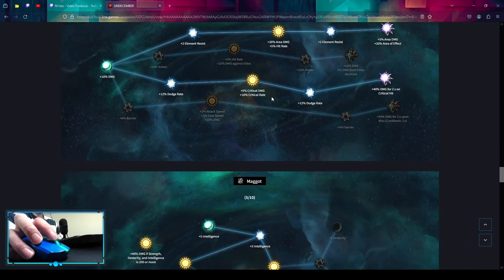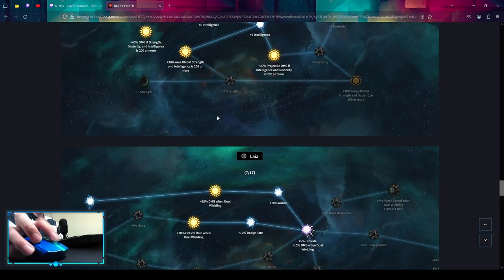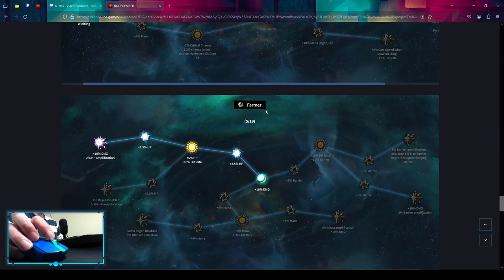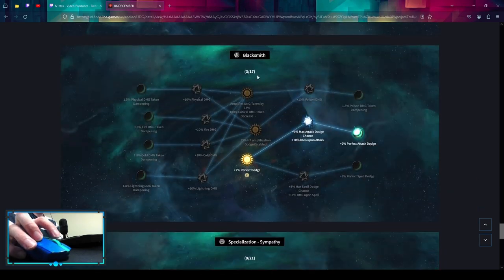Then Sunt, Maggot. You might not have enough stats to do this, but whenever you reach Strength, Intelligence, and Dex 200 you can pick up those points — this is gonna be the most damage you can pick up for five points. Then into Leia for Dual Building, then into Farmer for some HP Amp, Hunter, Blacksmith.